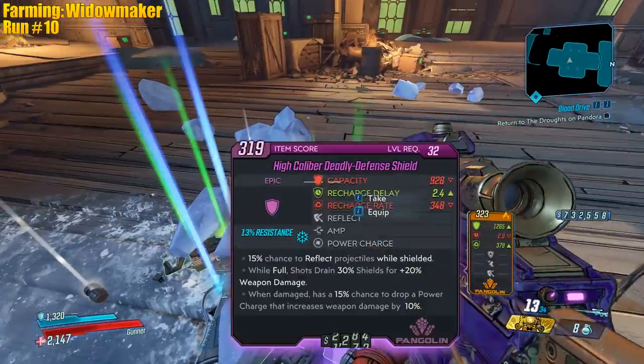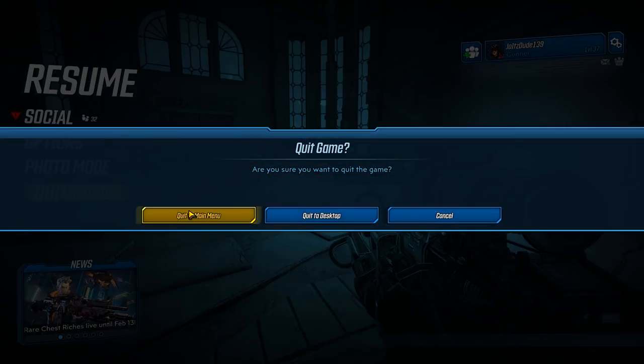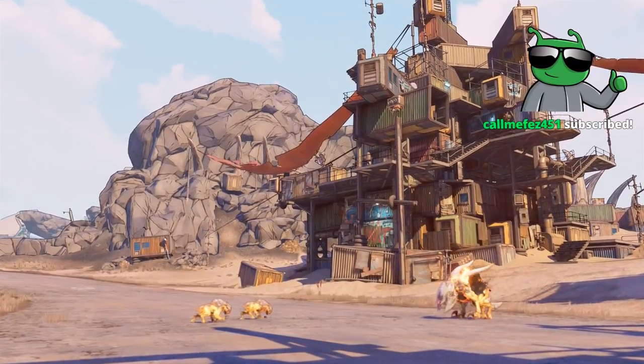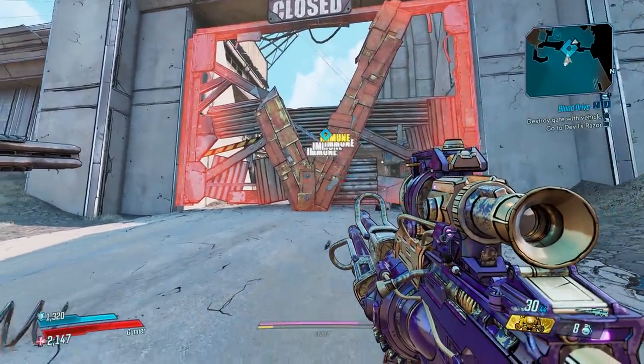We're gonna move on — we got the Storm Front, we're good. One more, just for chat. And another ice queen. All right, we're done here. Watch out for the bus — that's a V for Vladof, right? Oh, I mean, never mind.